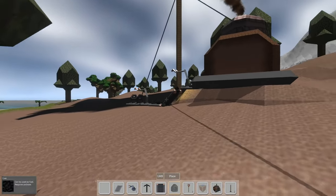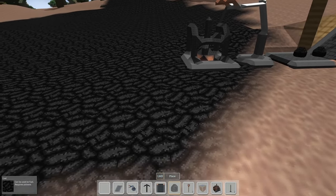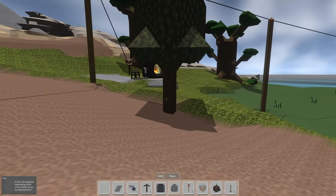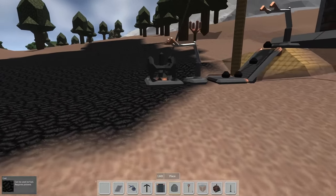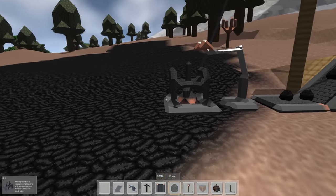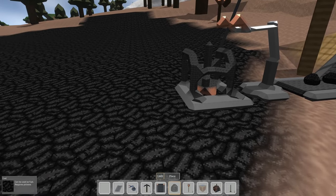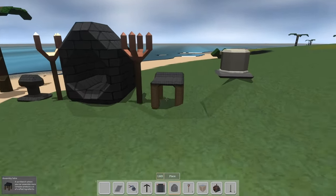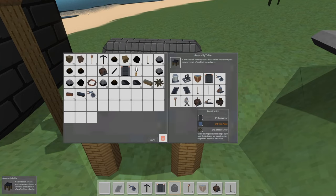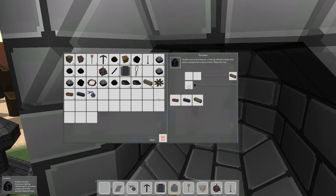Our task right now is to get some coal routed into this furnace. We've got a coal deposit up there but there's a more convenient one over here, so I'm thinking we'll build another coal miner to supply coal to our furnace. We might want to start putting a belt down and have a couple rows of miners that can actually feed a belt. We need at least one inserter and some more belts, and we're going to have to do this manually in the beginning.